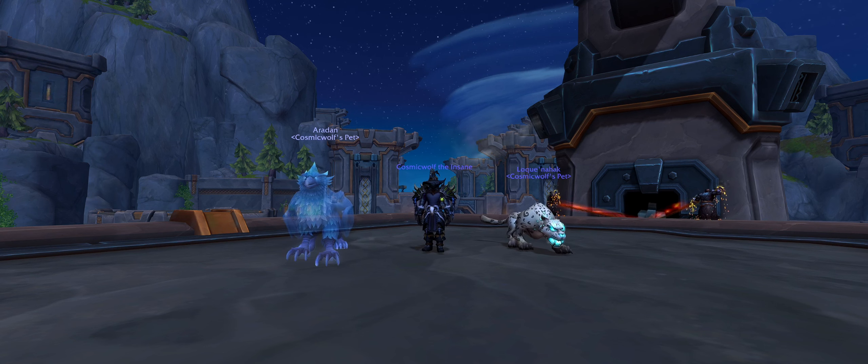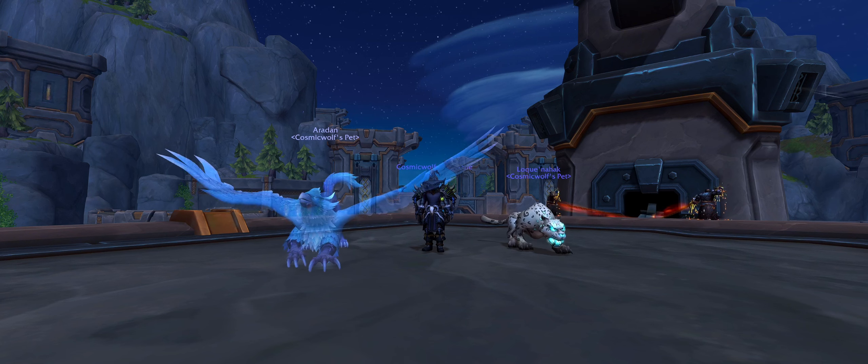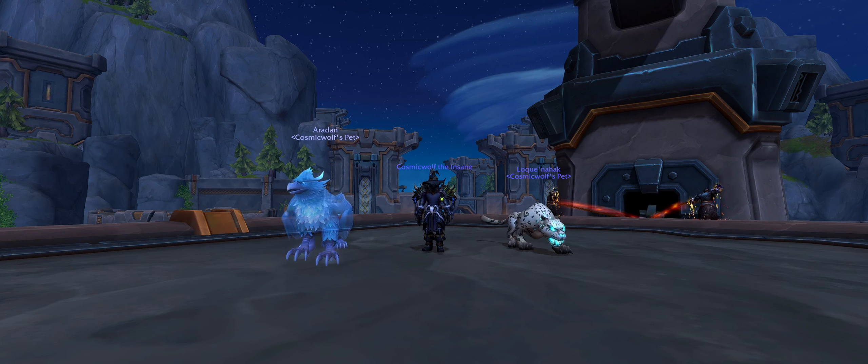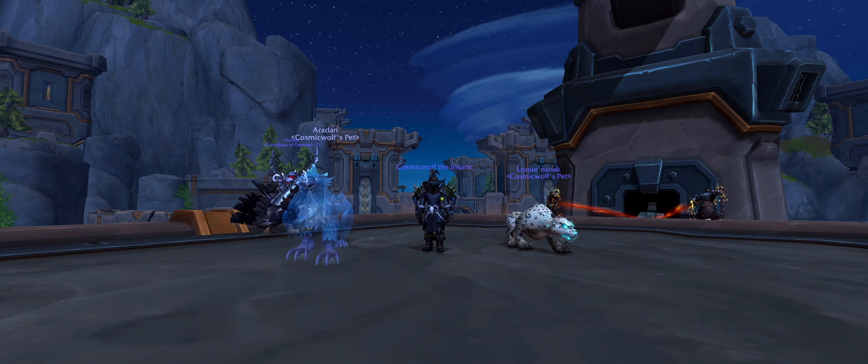We are going to talk about Aradan, the pet that you see on my left here that is so graciously bowing to you now. It's a secret pet that is not so obvious to find if you don't know how to get it. So, there are three things you have to do to get this pet.